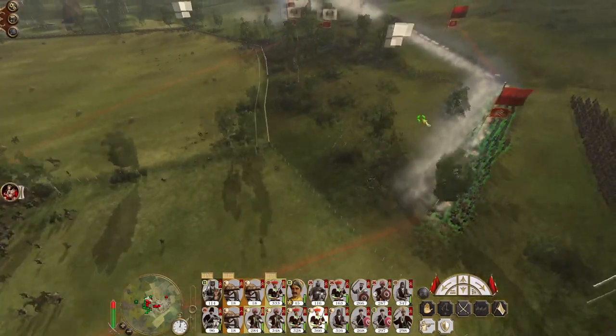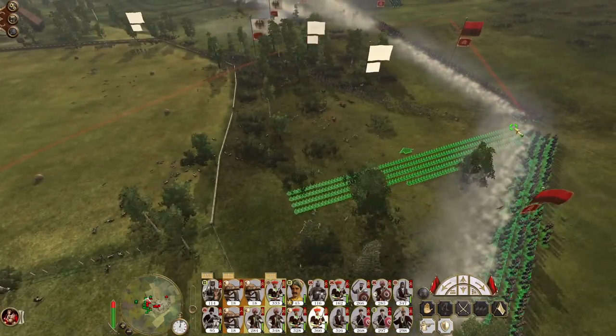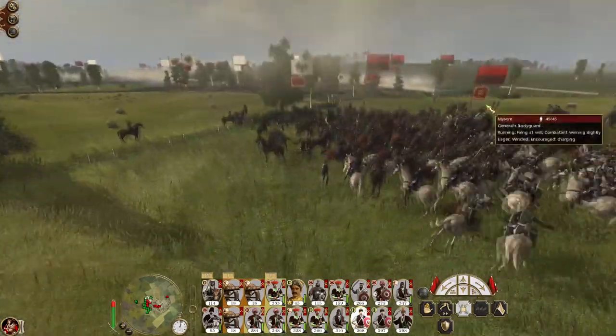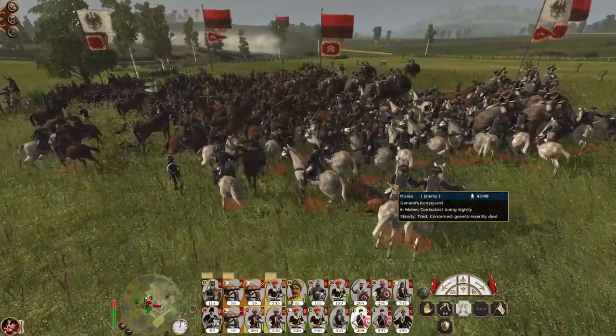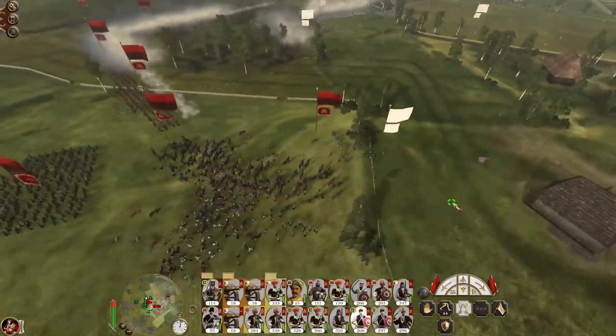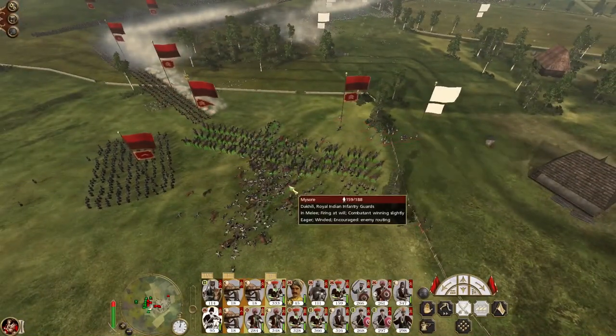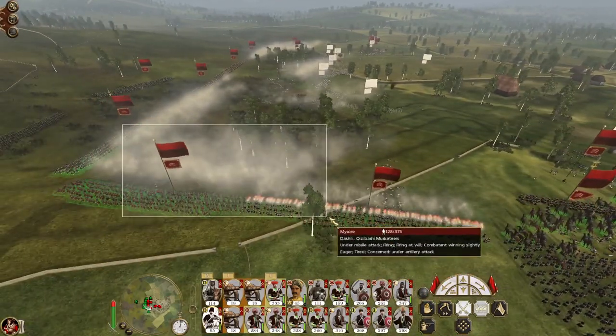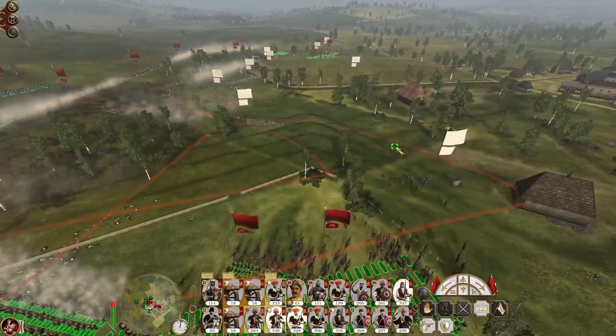On General v General — you've got horses, we've got elephants. There goes the enemy general. Let's pivot my musket line so it doesn't engage in this combat. The enemy have broken.